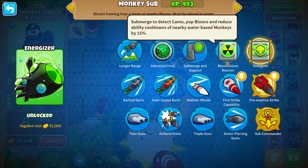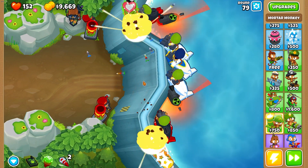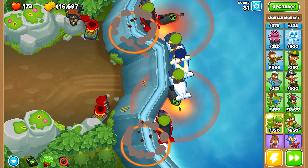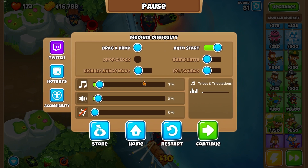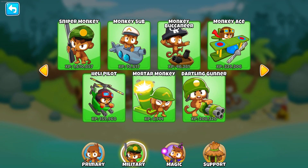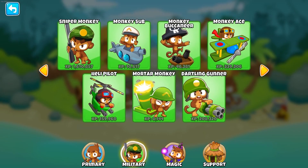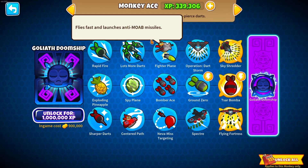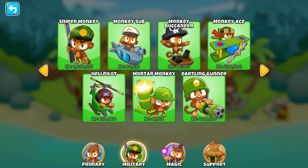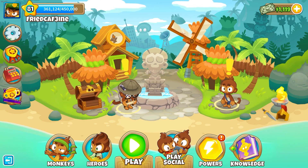I want to see if this can defeat a ZOMG, so we'll go until then. Round 80 — the moment you've all been waiting for — and we killed it. Okay, that was kind of a letdown, but let's go to the home screen. We finished off all the primaries, finished off the monkey sub, and have quite a bit of XP for the mortar monkey. Next time we'll finish up the mortar monkey and start on the monkey ace. Hope you guys enjoyed — make sure to like, subscribe, and check out the Discord link at the top of the description!